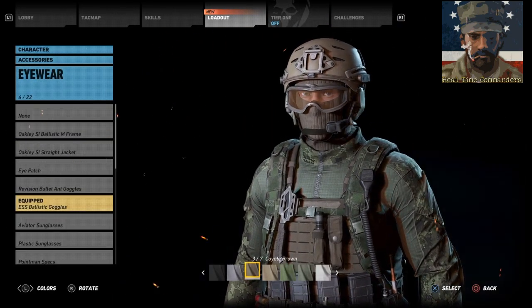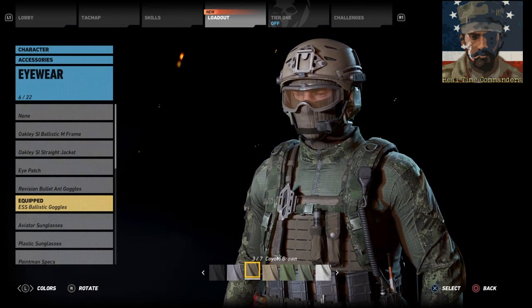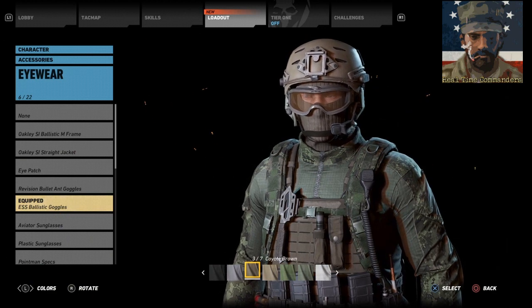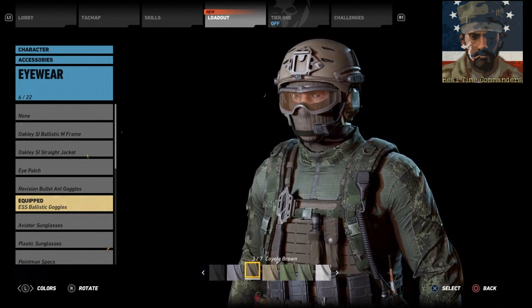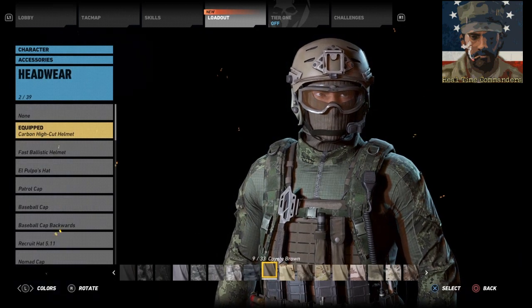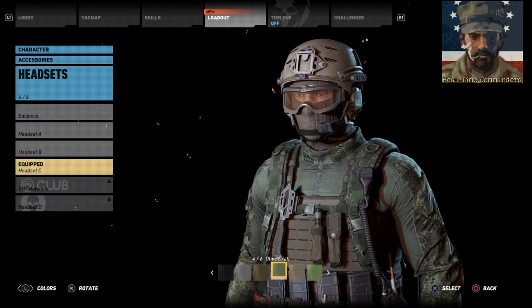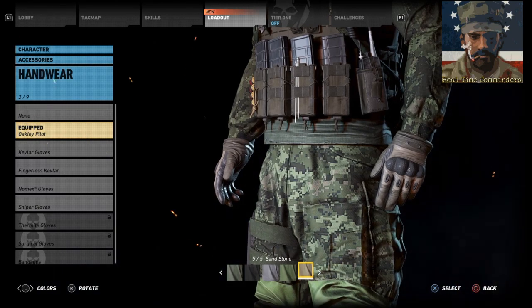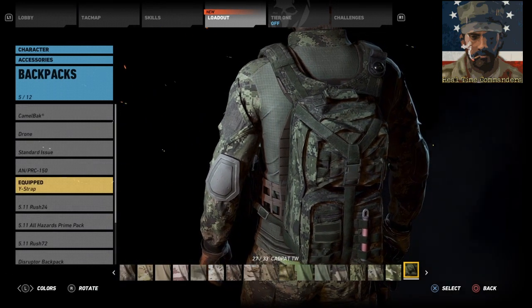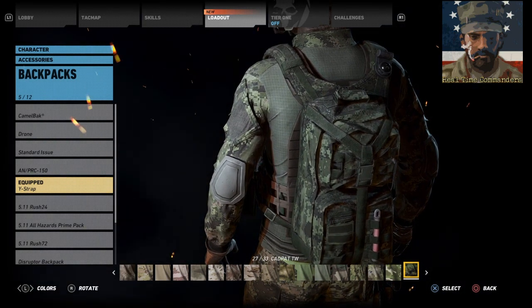Since we're RPing these guys working a lot with the 427 Special Operations Aviation Squadron — Canada's helicopter unit flying Griffin helicopters — we're giving them goggles to stop FOD going in their eyes: ESS goggles in coyote brown. A worn hole balaclava in coyote brown. Carbon high-cut helmet or fast ballistic helmet in coyote brown. Head Deck Charlie headset in olive drab. Gloves can be Oakley Pilot or Nomex in neutral or sandstone. We've gone with a Y-strap pack in coyote brown, CADPAT TW, or CADPAT AR.